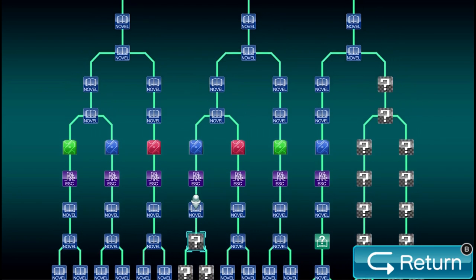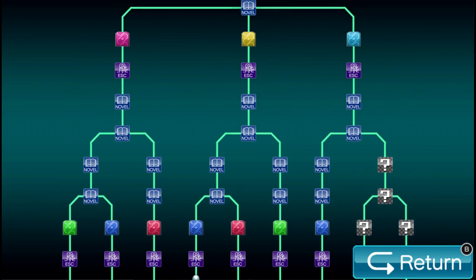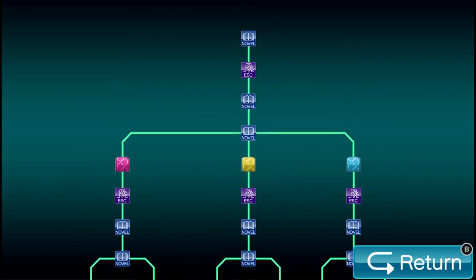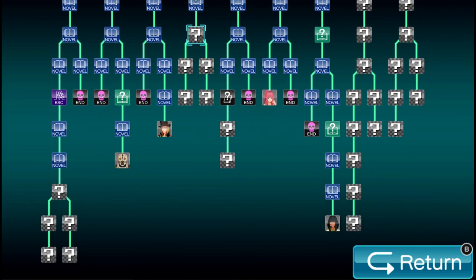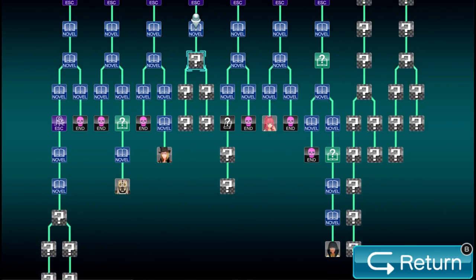I was like, how did you not just go back to what happened in 999? Just boot it up at any time and play it — like, 'oh, that's a flowchart, I think I get it.' But yeah, so where we are right now — we still have a couple of branches to go. We're one way to a death and one's a character ending.